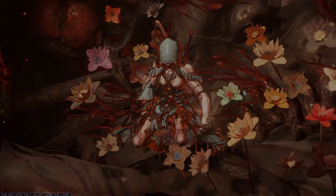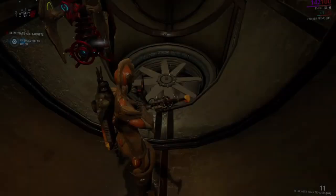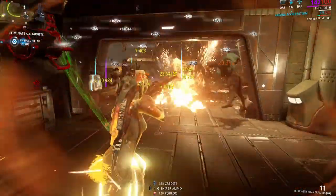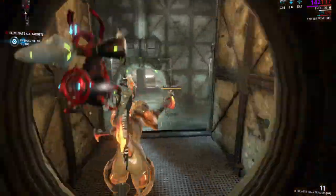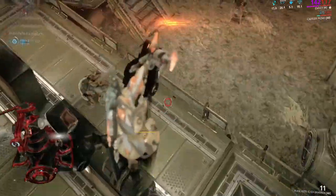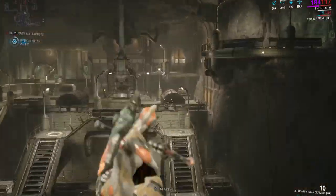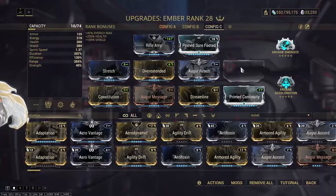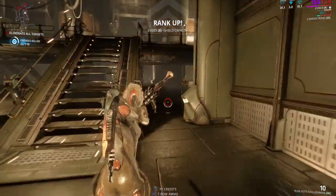Here's my sleep build for this method. The Helminth system gives one more interesting opportunity. If you sacrifice Banshee there, you can add her Silence skill to other Warframes. Using this skill with an Archwing, you can fly through extermination like a tornado, killing everything with a strong ranged explosive weapon such as Lenz or Kuva Bramma, and having a booster, you are able to complete such a mission in 2 to 3 minutes and max or almost max out your Warframe from level 0. This is the fastest method but much more demanding than Sleep Equinox. Here's the silent build from my Warframe, and here's the build for my Kuva Bramma that I used during this mission.